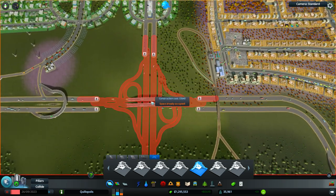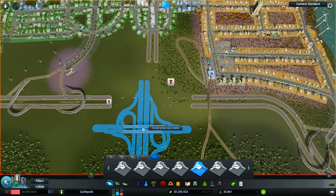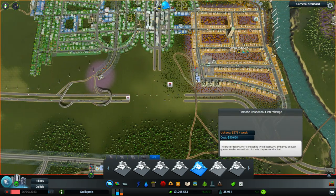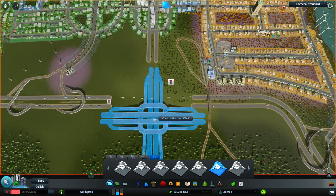There we go, here's a four-way. Although it's not connecting up to highways, which is really what we're looking for. Roundabout Interchange — that's interesting. Why don't we give this one a go? I haven't seen that before.